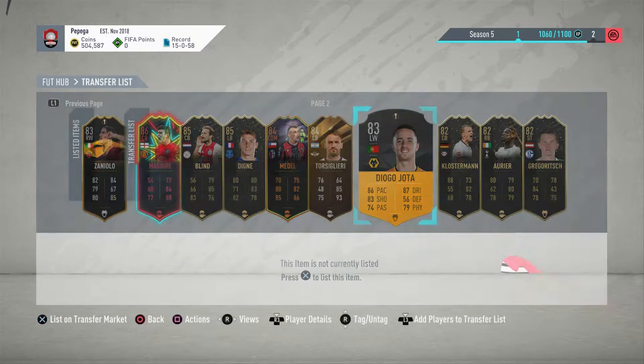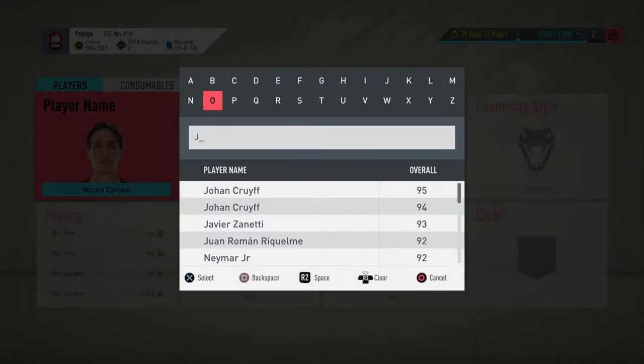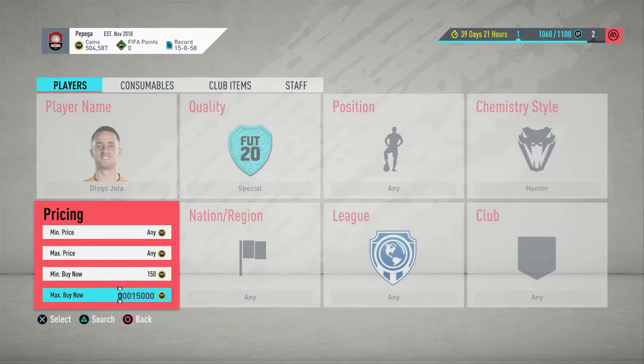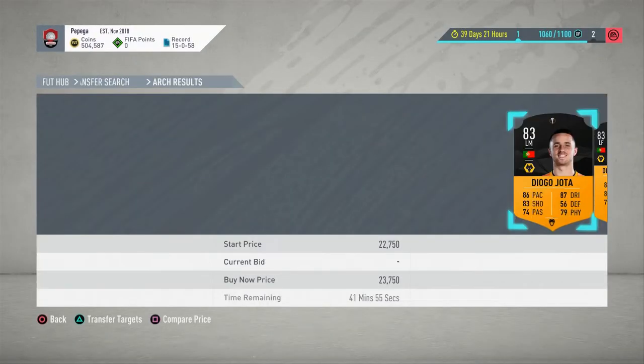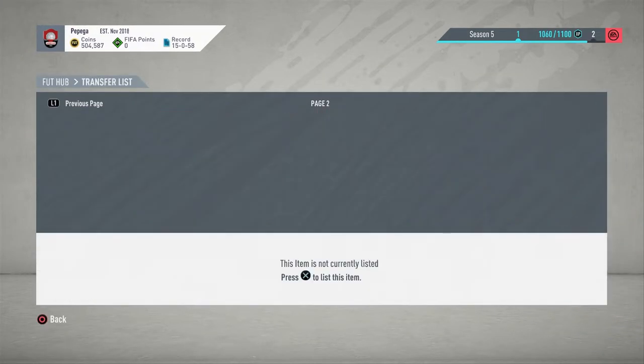Then we have Diego Jota, which we paid 15k for. I'm not too sure what he goes for, but I imagine — we'll go with 25 in here to see what comes up. 22. Again, 22,750. We're making some nice coins.